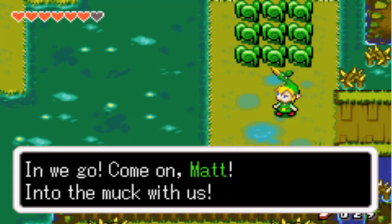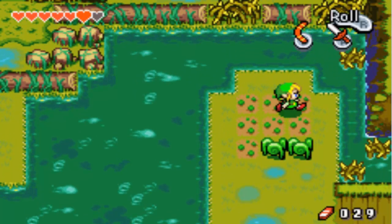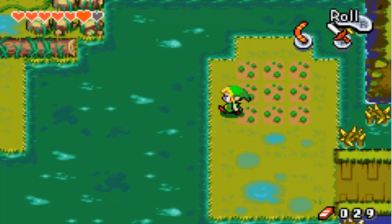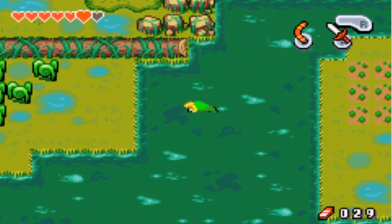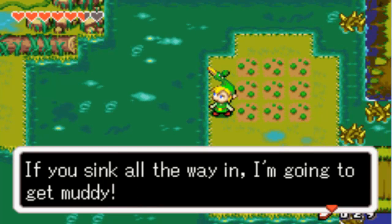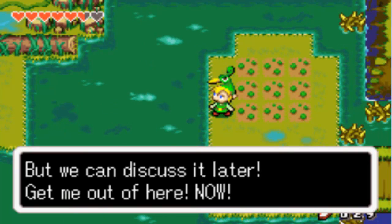In we go, into the muck with us. You can use a boomerang to kill this crazy-looking grass. We're going to want to... come on, Link! 'Hey Matt, wash your feet — you're sinking!' If you sink all the way in, I'm going to get all muddy. I don't think we can just walk across the swamp — we're going to have to find some way to get across safely. 'We can discuss it later — get me out of here now!'